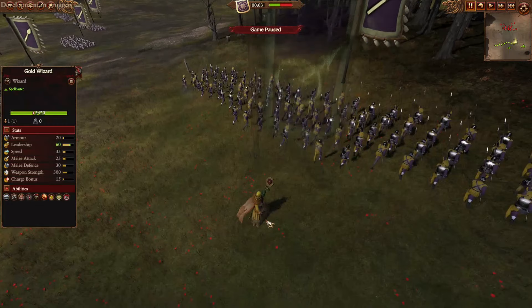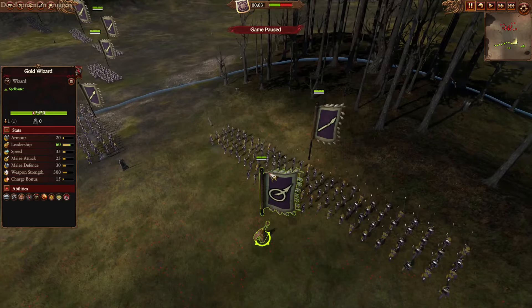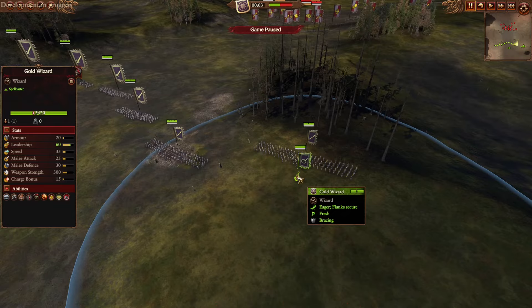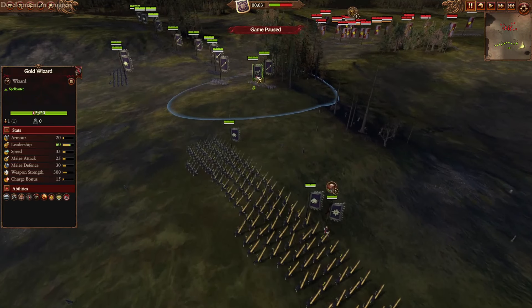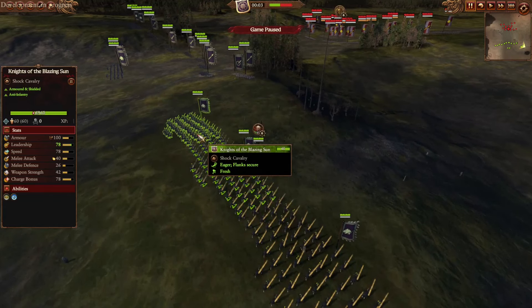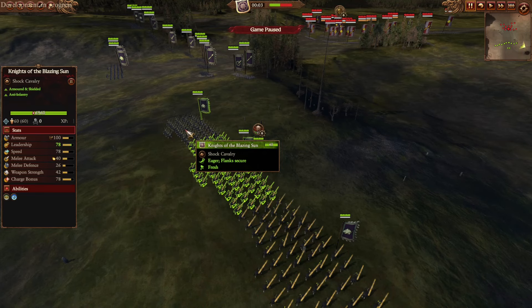For the army builds here, I'm not bringing a Jade Wizard, not bringing a Bright Wizard, but instead a Gold Wizard. The Lore of Metal caster is available in hero format for the Empire now, no longer needing Balthasar Gelt every time we want Final Transmutation, Searing Doom, or Plague of Rust, and instead we can go for a Gold Wizard and some other Lord.